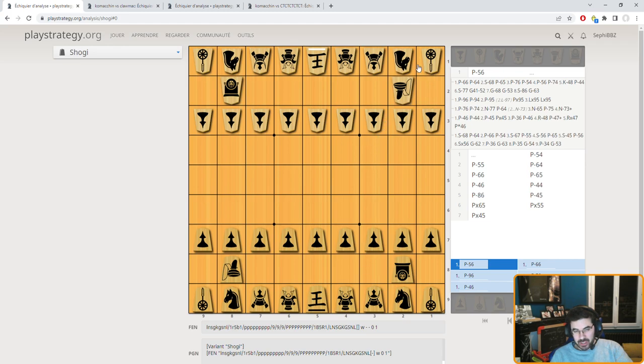When a piece reaches one of the three last rows, it's going to be promoted. The promotions are pretty simple. Gold generals and the king cannot be promoted. The pawns, lances, knights, and silver generals are promoted into gold generals. The bishop and the rook are promoted into promoted bishop and promoted rook. A promoted rook is like a rook but can also move like a king — it's a king plus a rook. A promoted bishop is a bishop plus a king, so you can move to eight squares and also like a bishop.